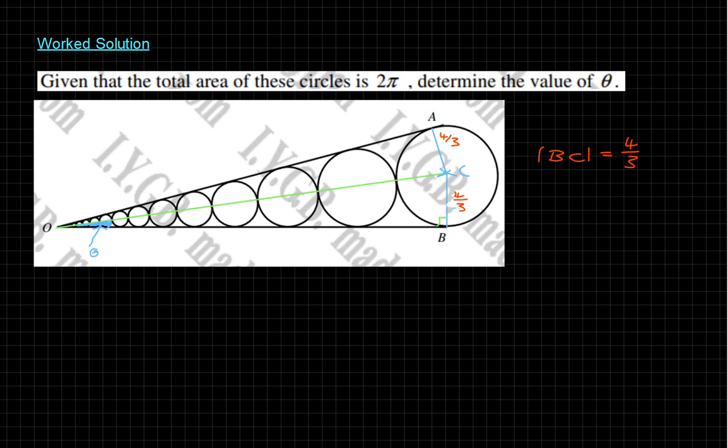This is one of those harder questions where you need to introduce some notation. Let's say capital R_i is equal to the radius of the i-th circle. So i equals 1 is the largest circle, i equals 2 is the next, i equals 3, and so on. Now let's write an expression for the green line OC. It is equal to the sum from i equals 1 to infinity of two times each radius — the diameter.